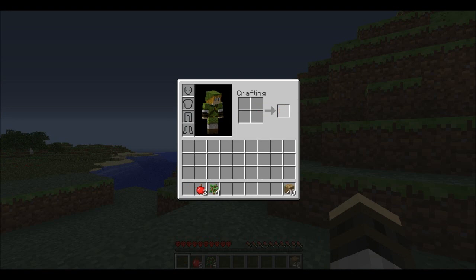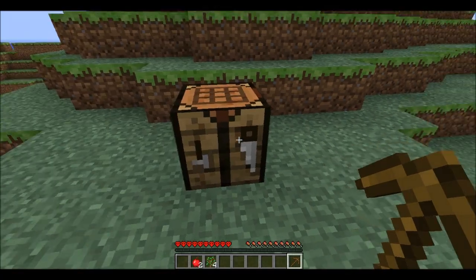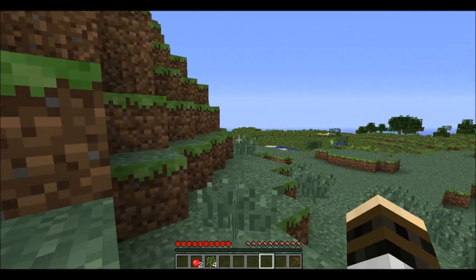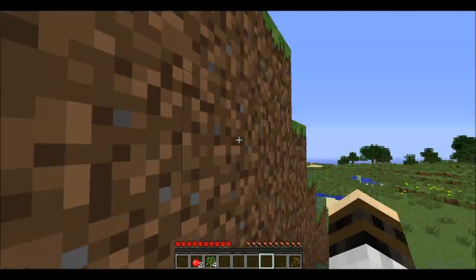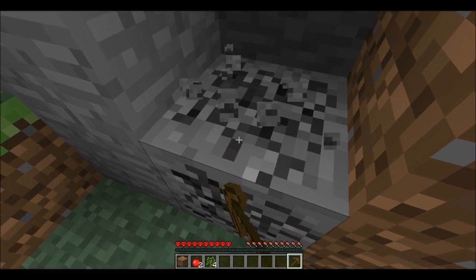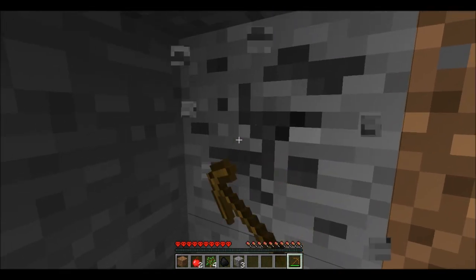Alright, we got a fair amount of wood. Break all that down, make ourselves a crafting bench here. Good amount of sticks. Let's see if we can find some coal — there's a forest over there. There's some right there, awesome. Oh, just one piece? You gotta be kidding me. Oh wait, there's some more. Sweet, I was worried. We'll get some torches going.